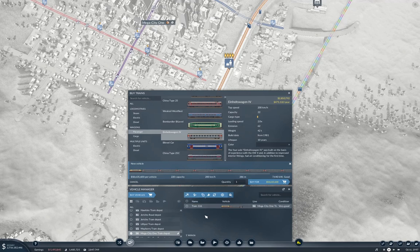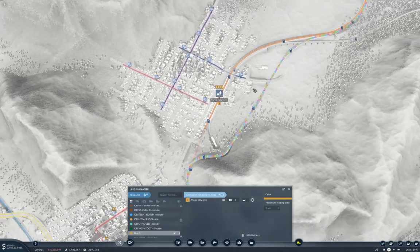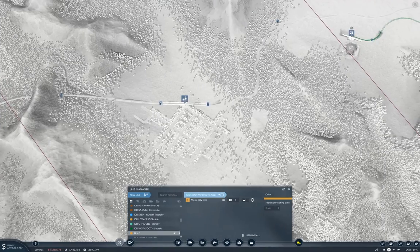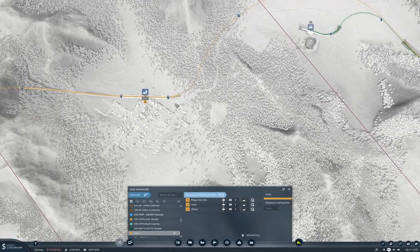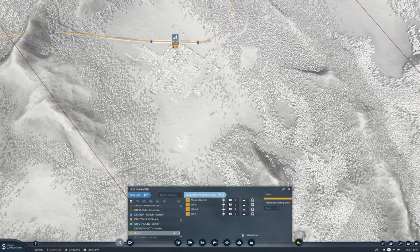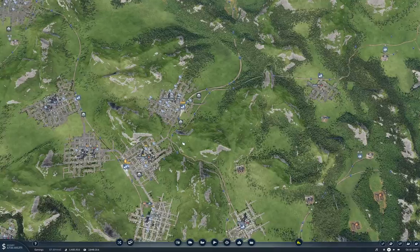Okay, now I'm going to have to put it on a line. This is going to be Inner City Rail — MC1 to Lilliput. Well, we've done that.